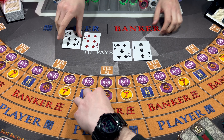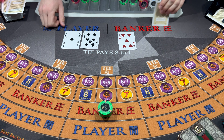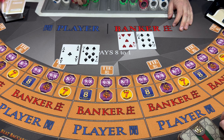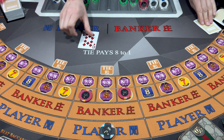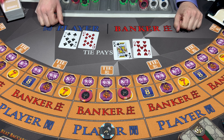Double this up for 200, let's try to get a big one here. Eight - Player wins. That was a big one too. Let's go 200 on the player. Let's get these dragons. Seven. Nine, nine - Banker wins.